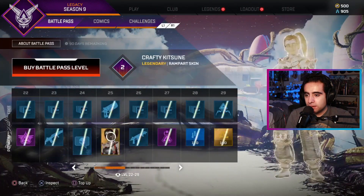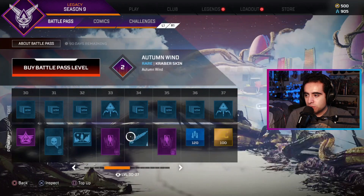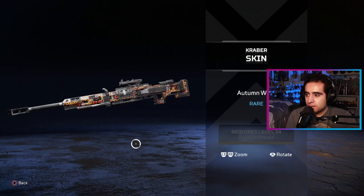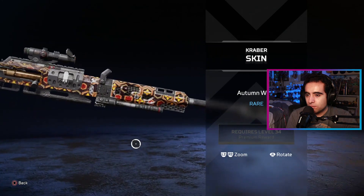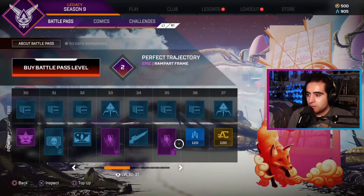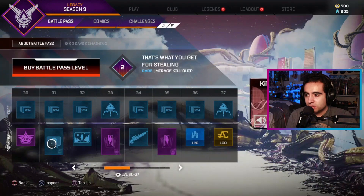Let's get to the right spot here. That's a nice one right there — the Autumn Wind Craber skin, all right, that's also pretty nice. I actually like that. I'm not sure how much they will use Craber, but it's a Rampart's frame also — pretty nice, I like that.